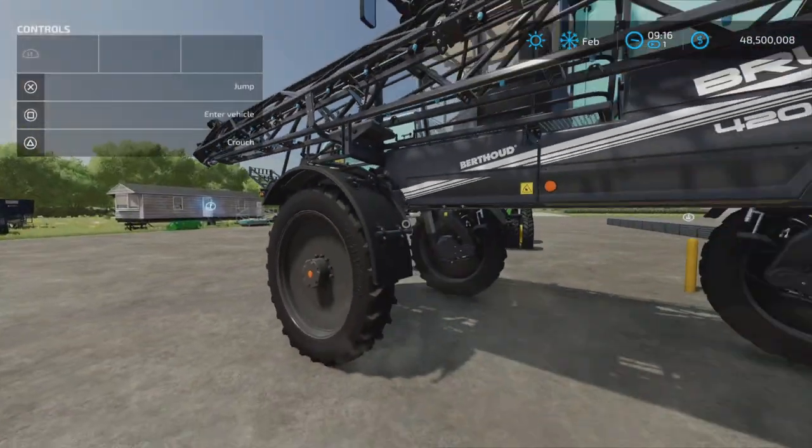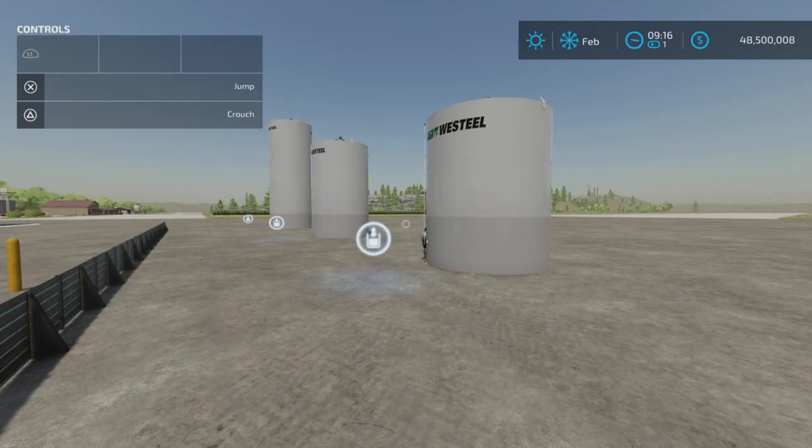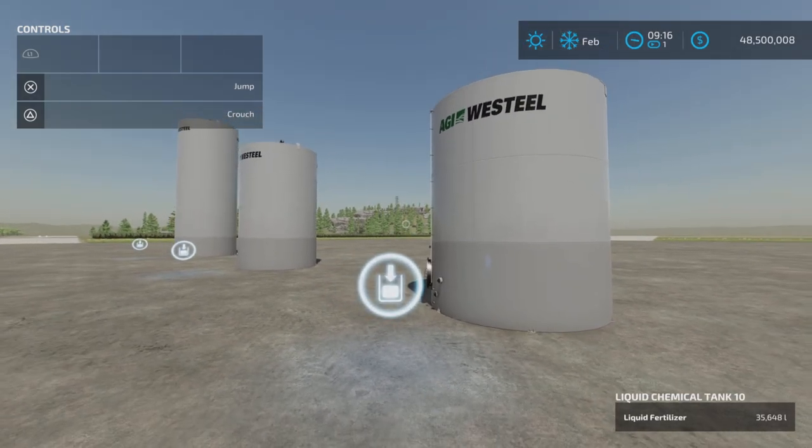And there you have it. That is Liquid Tank Pack by JJ at Northwest Mods and Edits on Farming Simulator 22. Thank you all for watching. I'm Loony Farm Guy, and remember — it's only a game. So till next time, bye for now.